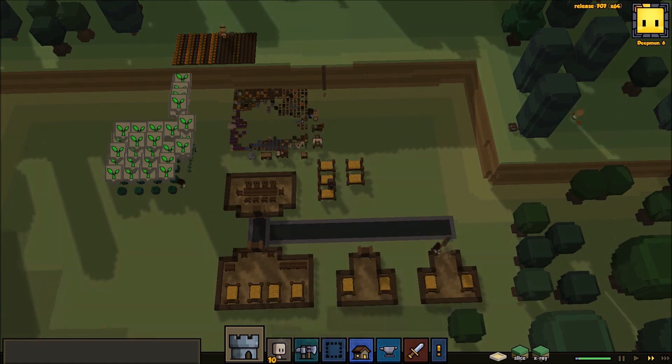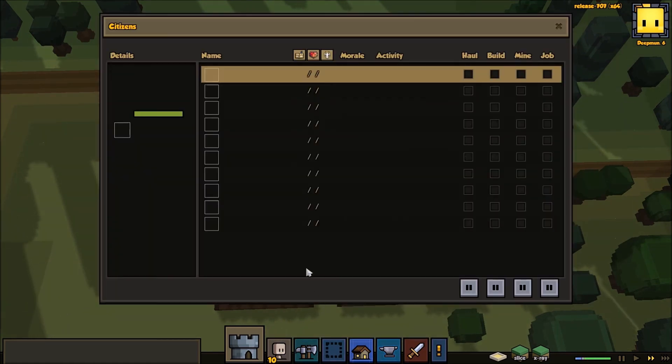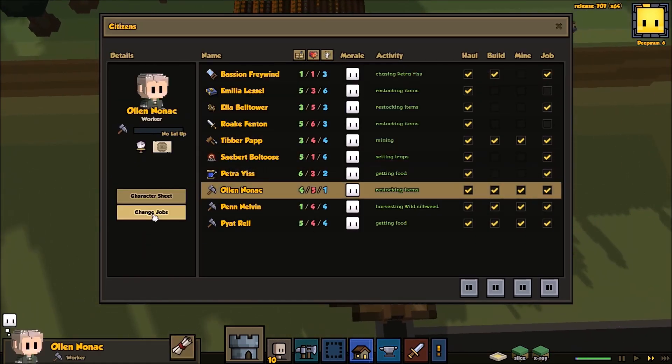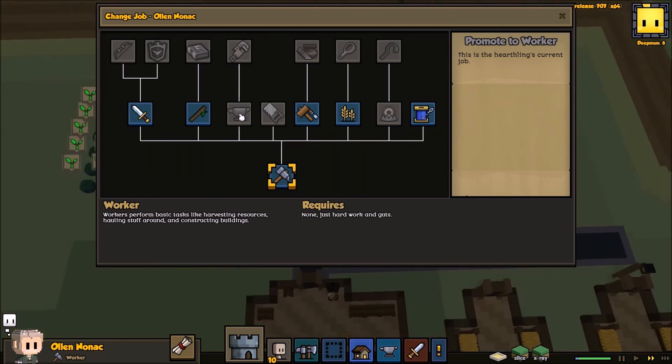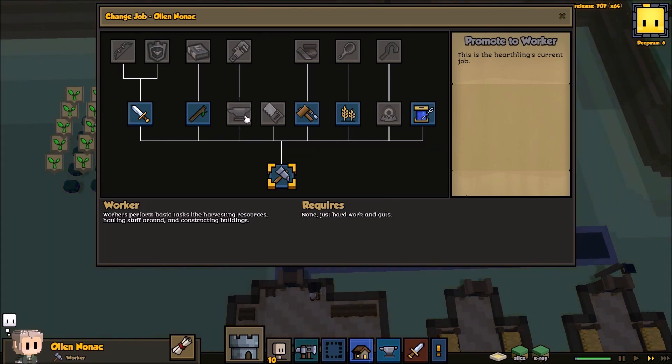So what have we got as far as skills? We've got a warrior, a herbalist, no blacksmith yet. We do have a carpenter, we've got a Mason, a farmer, a trapper, and a weaver. So we've nearly got all of the first tier professions, and we've also got a Cleric as the second tier. We just need a Blacksmith — and I think the Blacksmith is probably going to be the next job we'll have.